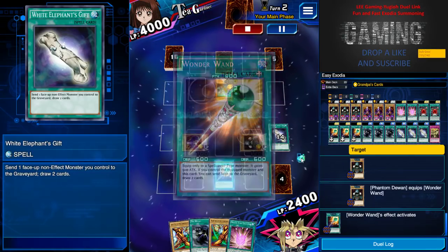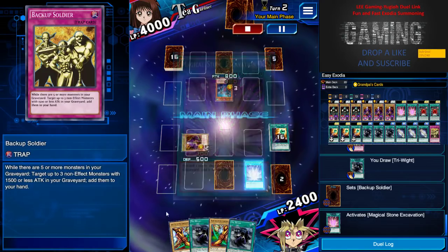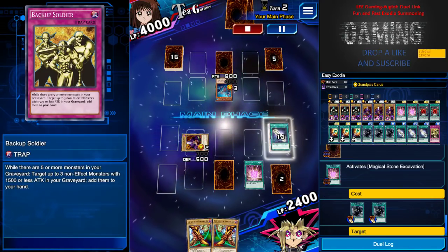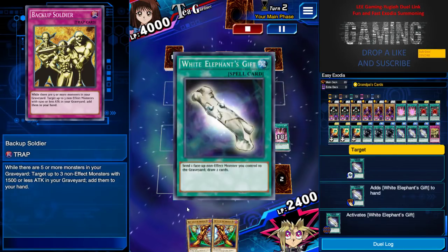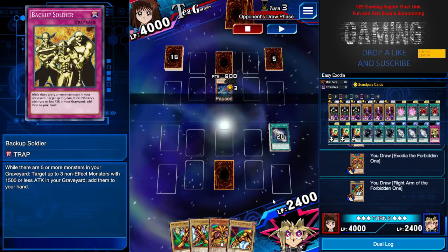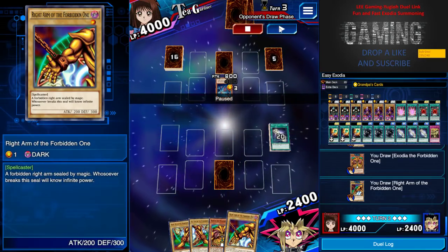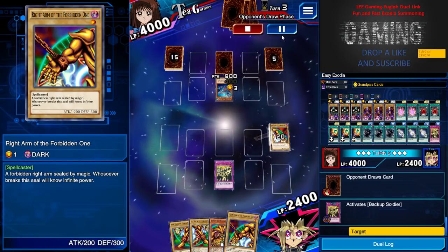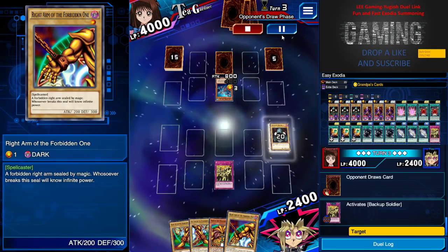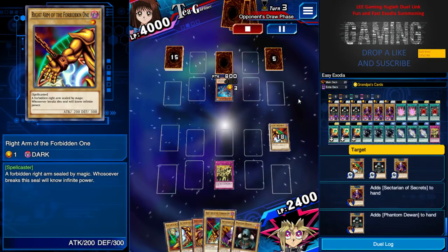Milling is winning — three monster cards, White Elephant's Gift, leaving me with four cards. Now I'm down to two cards and I use Backup Soldier and Magical Stone Excavation. Now I'm open for attack with no cards in hand but four Exodia pieces. It's just turn three and starting second — turn three, Backup Soldier activated!